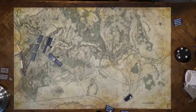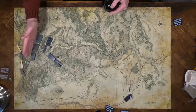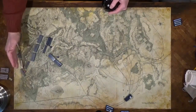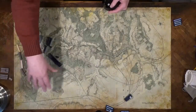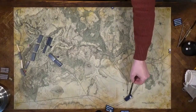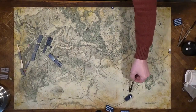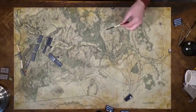Here we are at Second Bull Run. Jackson is set up here west of the abandoned rail line. Here we have the cavalry in column ready to move out and protect the army from the flanks. First up is Reno's Ninth Corps. They're going to march on a road from Manassas Junction right up towards Buck Hill, where the rest of the Union Army is.